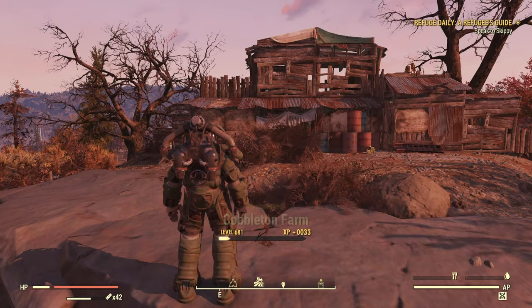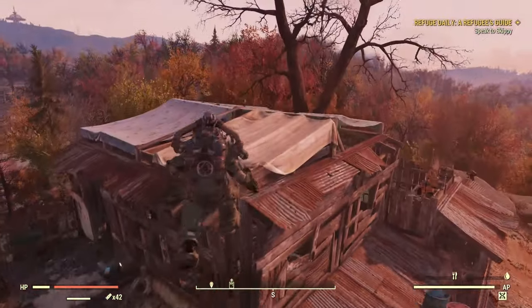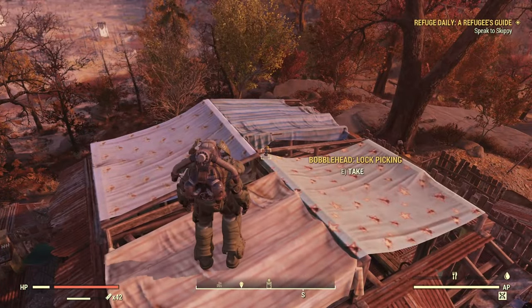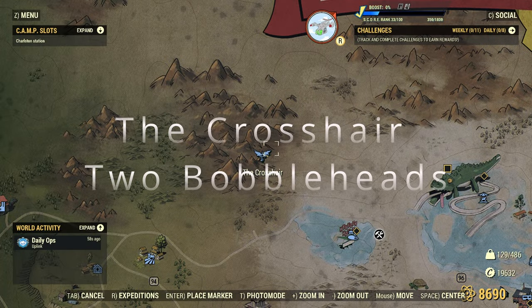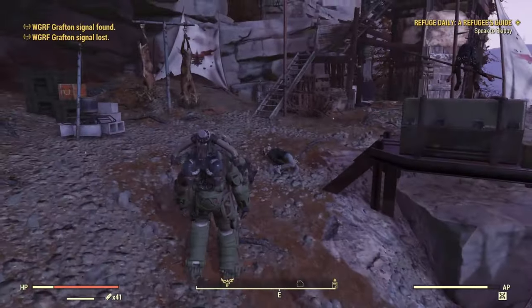Next up we have the Cobbleton Farm — one bobblehead here, smack dab on the roof. I didn't really try to figure out a way to get up there without a jetpack, but I'm pretty sure there is some way to get in here.